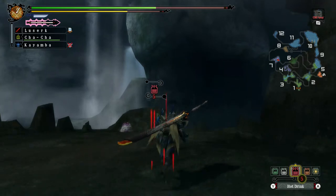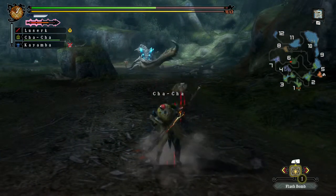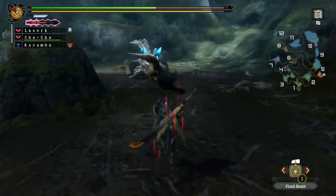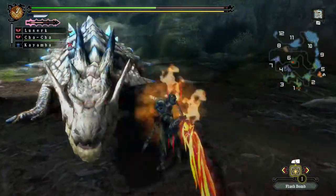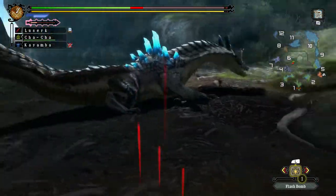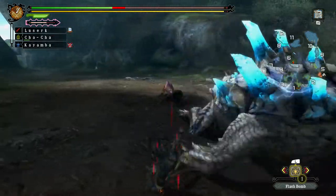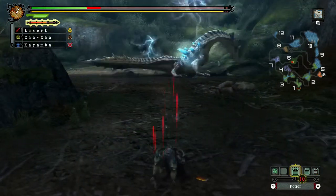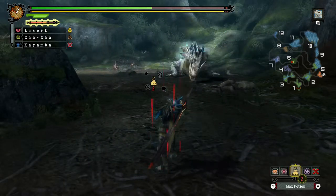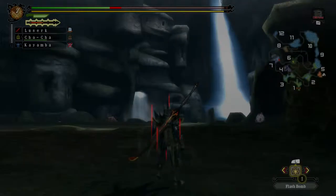I have one flash bomb left so I'm going to use that and I need to eat. He must have been exhausted because he definitely needed to eat. I might get his tail off — I'm not sure. I need to — what the heck, how does that reach this far? Pretty long range attack. He just hit me with a total combo. That's why I'm so glad I have G-rank armor — I would be totally screwed if I didn't.